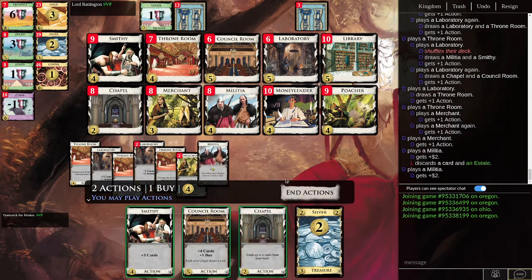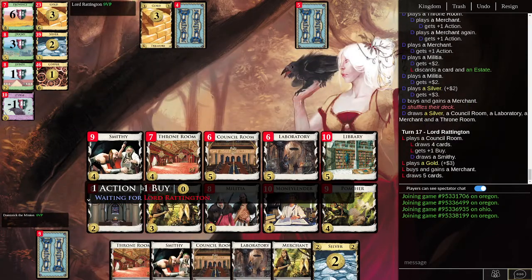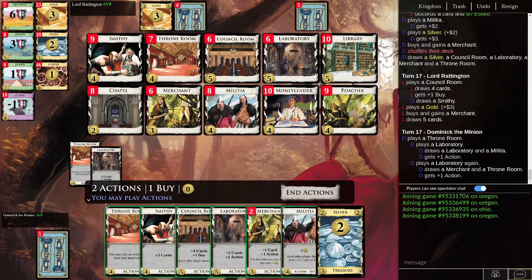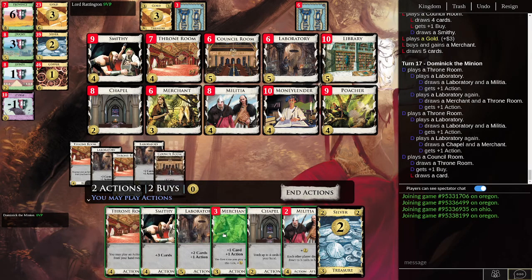Let's Militia a few times, end actions, auto play. We only have one buy, so that's where the Council Room would have come in handy. I don't like that it gives your opponent another card. Here we have a good start — we can Throne Room the Laboratory for more actions and cards. Now everything's all out in the open.